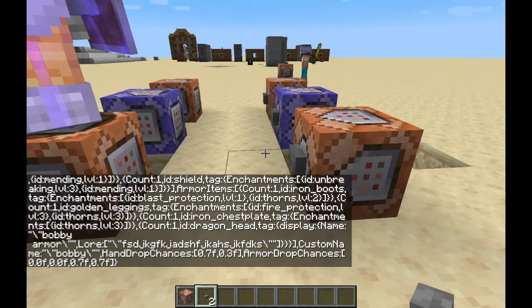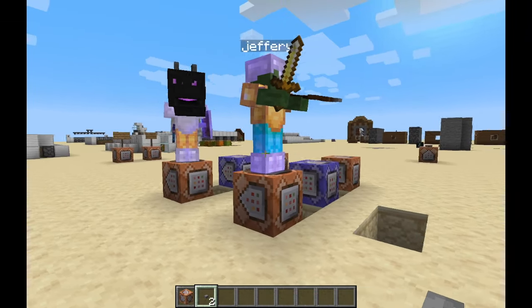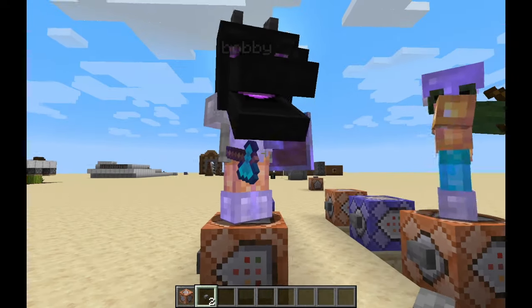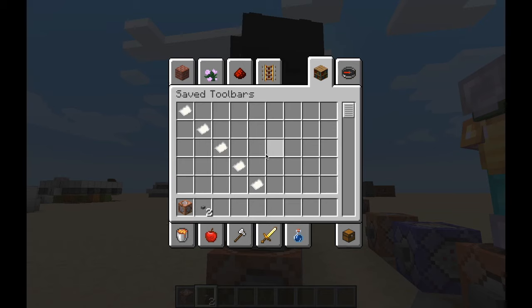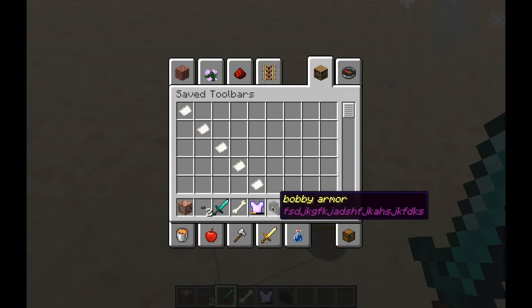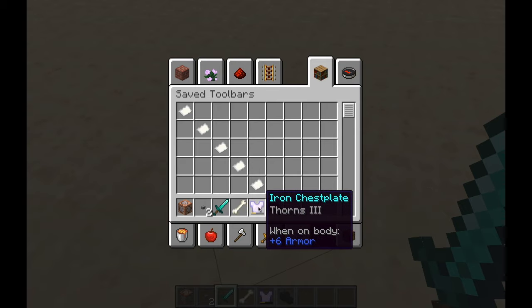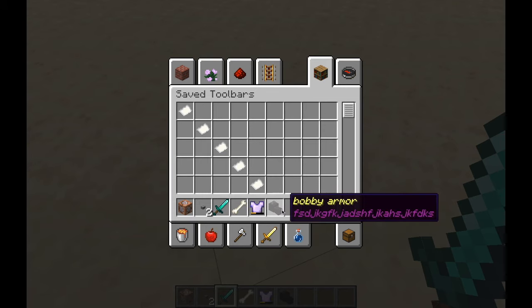Now this is pretty crazy right here compared to the basic one. Jeffrey and Bobby — Bobby's wearing the dragon head, so it's kind of hard to see, and he's looking at me, it's a little scary. I'm going to go ahead and kill him and see if he drops the stuff. So we did get his head. It says Bobby's armor and then the lore that you put in there — the story behind it. So it does keep the labels on the armor, which is pretty cool.